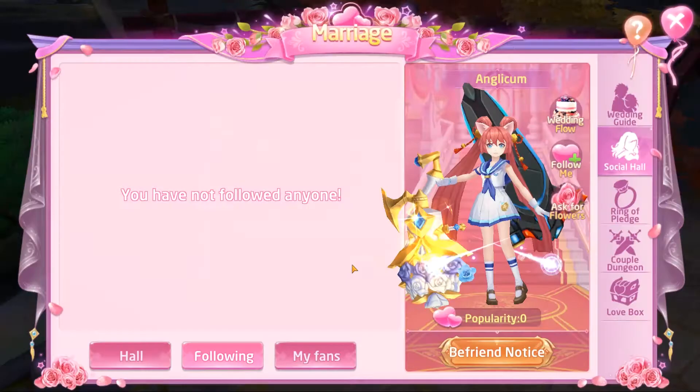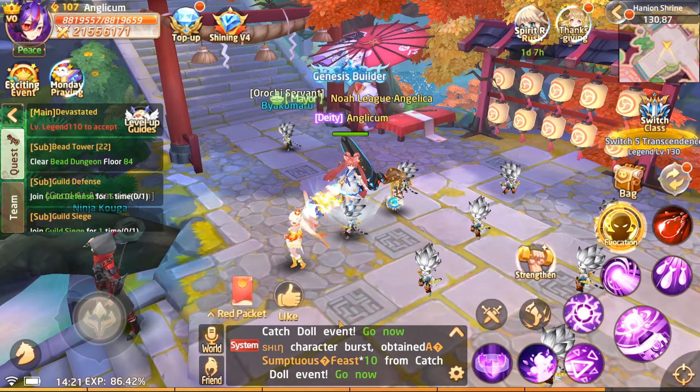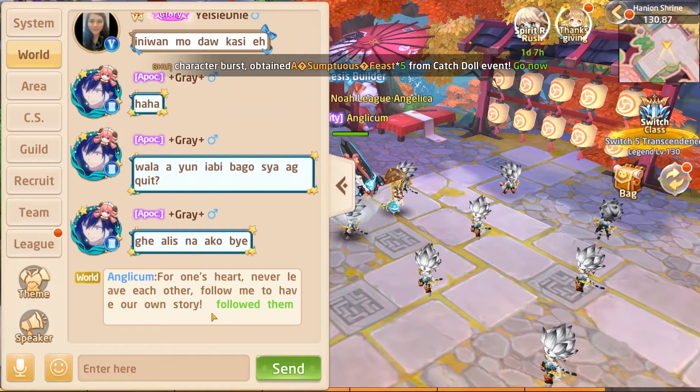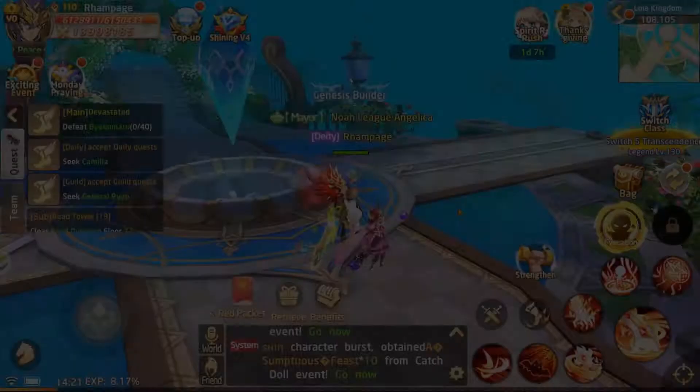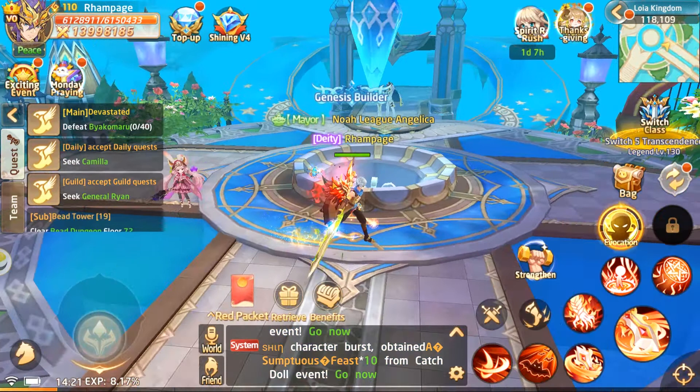If we click on the confess button, what you have to do here is click on 'Follow Me' and then click send. That's actually going to come up as clickable text in the event. So let's go over to the person who's going to marry Anglicum, which is going to be Rampage. Here we have Rampage chilling out at the Lawyer Kingdom — let's open up the chat window so we can access that.